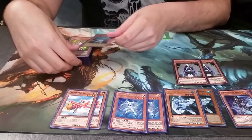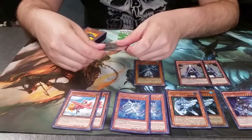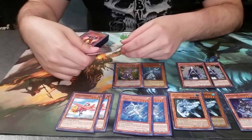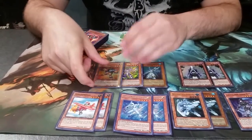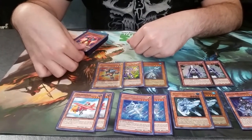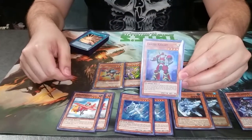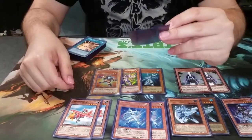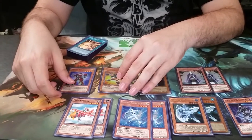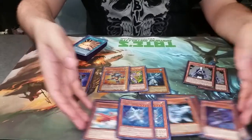Two Summoner Monks, pretty self-explanatory. And then we got the wild card bunch: one Ocean, that's for Mask Hero Acid; one Voltic, just for more support. Neospatian Granimal. And probably the weirdest pick of all, Tsuki Knight — I decided to tech something in and not use Thunder King anymore.